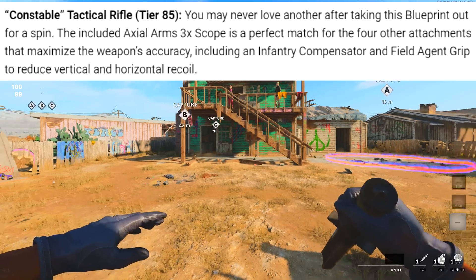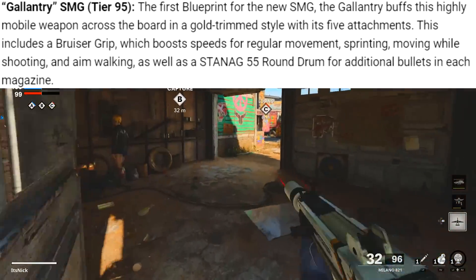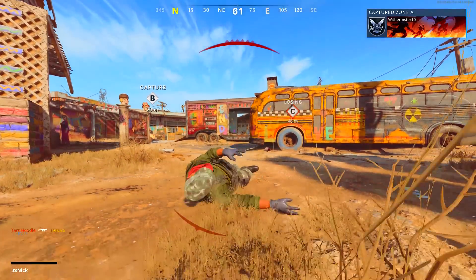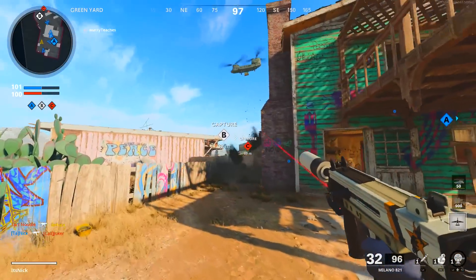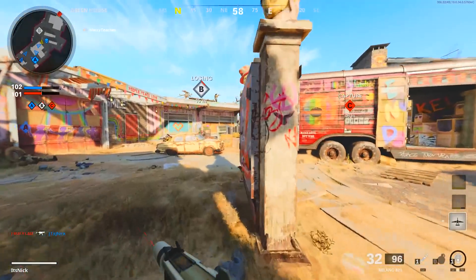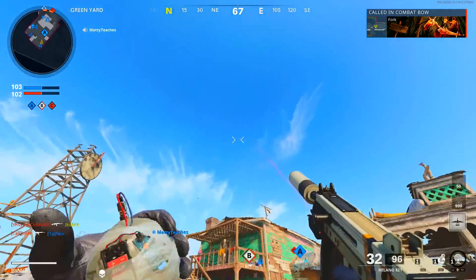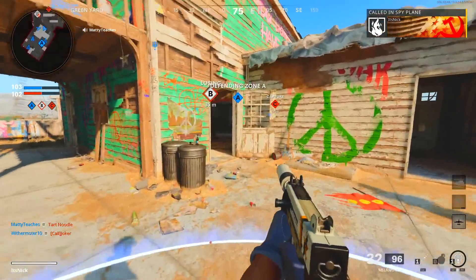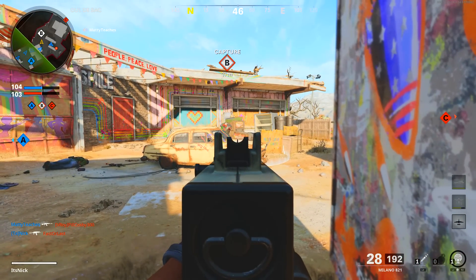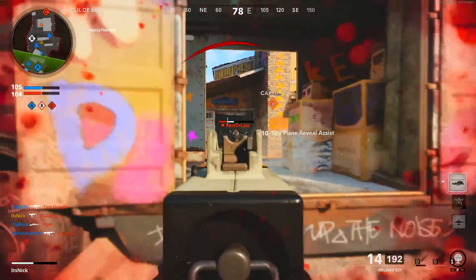The Constable is a tactical rifle — if it's better than the AUG, it might challenge it. The Gallantry is the blueprint for the new MAC-10 SMG, and you get it at tier 95. It comes with 55-round drums and boosts to regular movement, sprint-to-fire, movement while shooting, and aim-walking movement speed — all great additions to that gun.